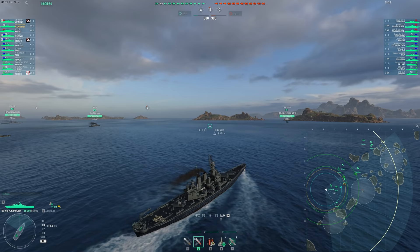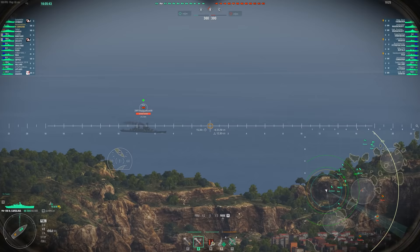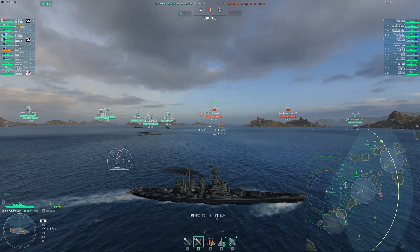To start this game, I go to my flank — that's the simplest way you can help your team. Just go to your flank and try to support the guys there. I give a little heads up to the Holland that I would like for him to go to A and maybe spot and cap, but I'm not going to force him to do that.